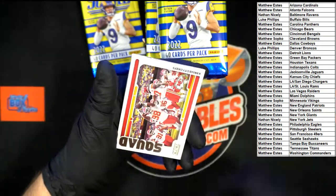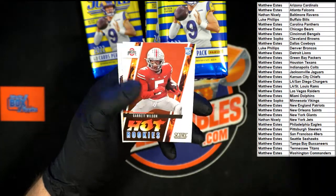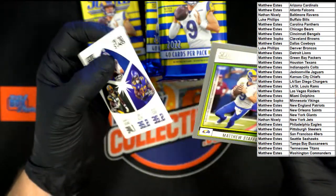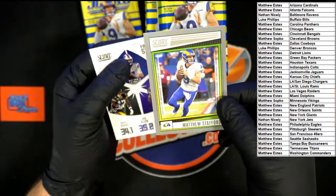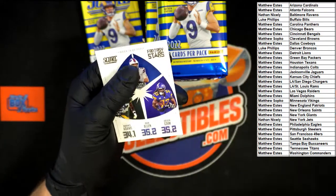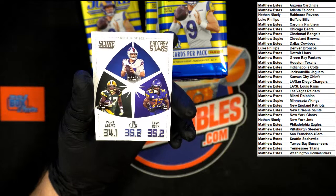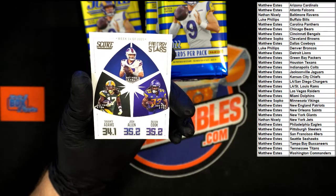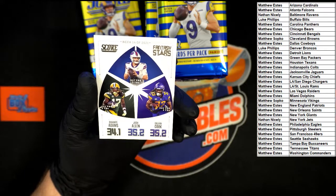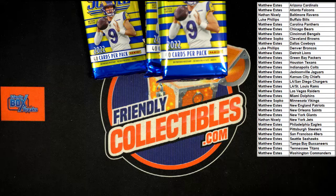Chiefs squad card. Hot Rookies — Garrett Wilson, Ohio State — we'll look that up at the end. Matt Stafford Scorecard going to the Rams — Matthew E. Green Bay — Matthew E. Buffalo Bills — Luke P. Minnesota Vikings — Matt S. That's another random we'll look up at the end.